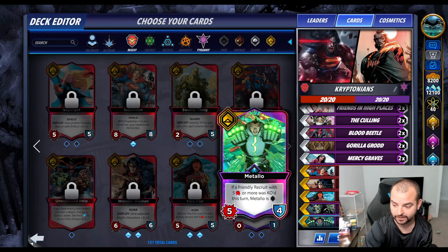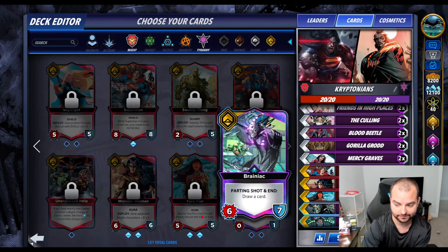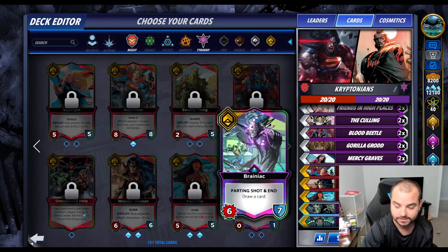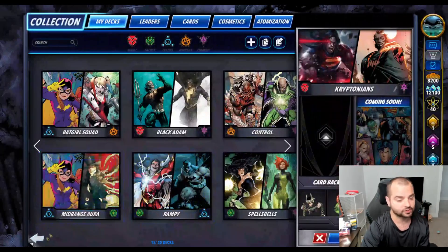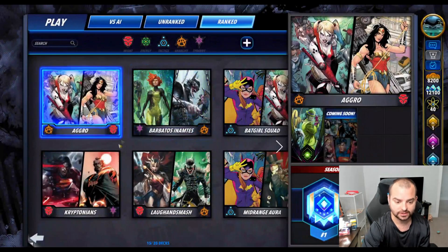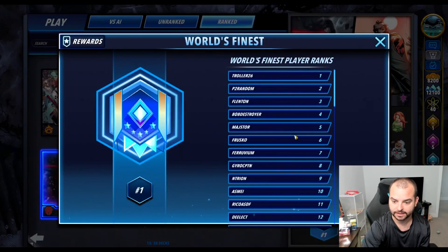We have double Yara, double Metallo since we have a decent amount of five-power cards in the mid game - we want to start having some really big swings. Then Yara and Wonder Woman and Superman recruit and all that jazz. There's so much testing to do; I've actually had a pretty hard time building decks this season just because we're starting to have so many good cards that I don't really know what to play.